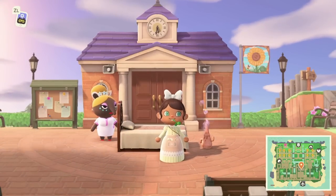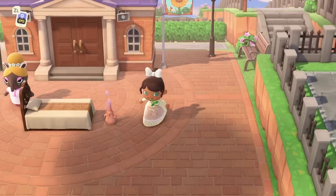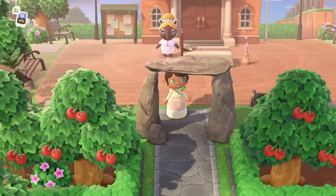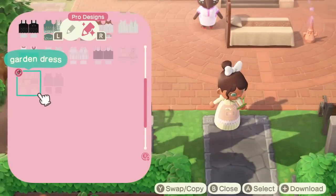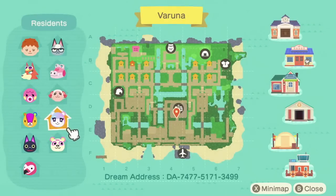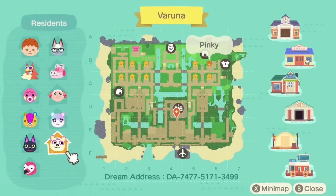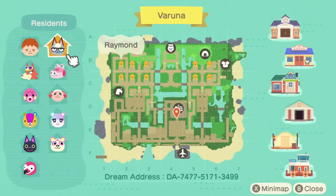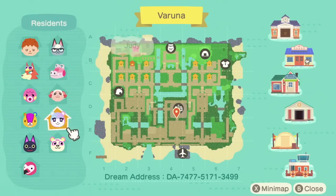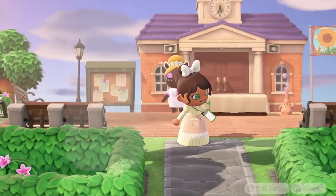We've arrived on Varuna — I'm loving this sign, I don't know if that's custom for Ethan or just a really cool code, but it's really beautiful. Going through this arch, checking out the map — wow, super paved, everything is paved with a lot of straight lines, so you can tell this is a more urban town-inspired island. The villagers include Ethan, Audi, Marina, Stitches, Kiki, Flora, Pinky, Judy, Dom, Gail, and Raymond — really cute, very pink and colorful. The dream address is below and in the description.